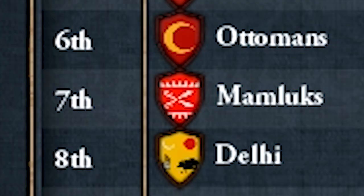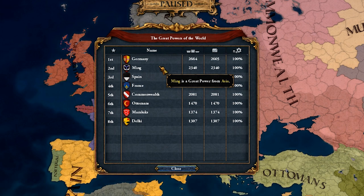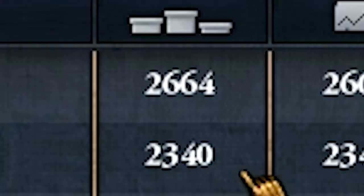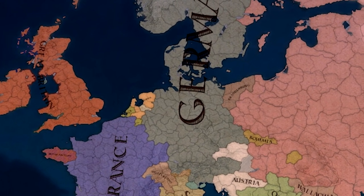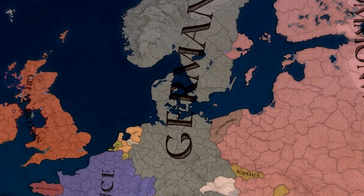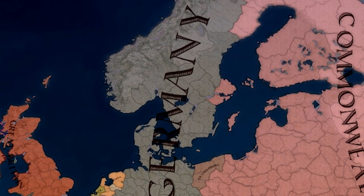And here it is - the Great Power Rankings. Who is the best in the world? We've got Delhi, the Mamluks, and the Ottomans, then Commonwealth, France, and Spain in 5th, 4th, and 3rd. And finally - I can't believe it - Ming and Germany. How in the hell did Germany get the top spot? That doesn't make any sense to me, but that's perfect, I'll take it. I'm so glad this video wasn't an epic fail - Germany had a lot of epic style in this video. It was epic. Thanks for watching, and I'll see you next time.